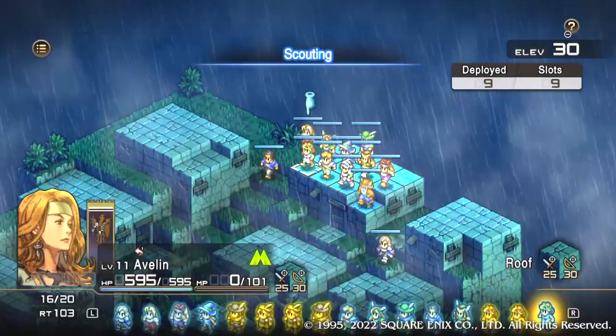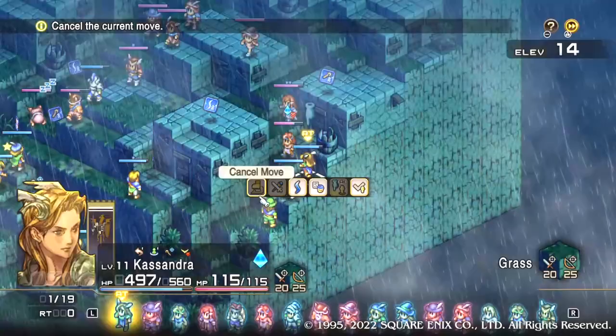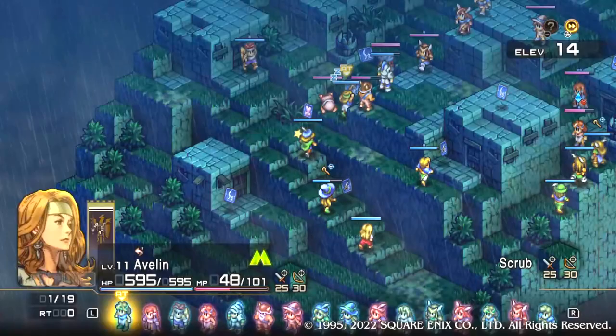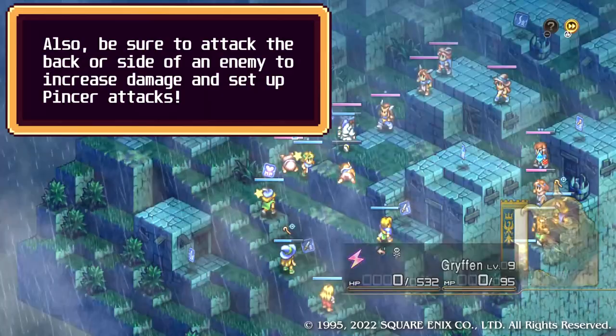Scouting the battlefield before a fight is key, as you get to see which units you're about to take on and how you might be able to play the map. The maps in Tactics Ogre are varied — some will be very vertical, some narrow, some wide, some will give you the advantage, and some will give the advantage to the enemy. Think of Tactics Ogre like a board game: take your time to plan out a strategy that will give you the advantage, or at the very least take the advantage away from the enemy.